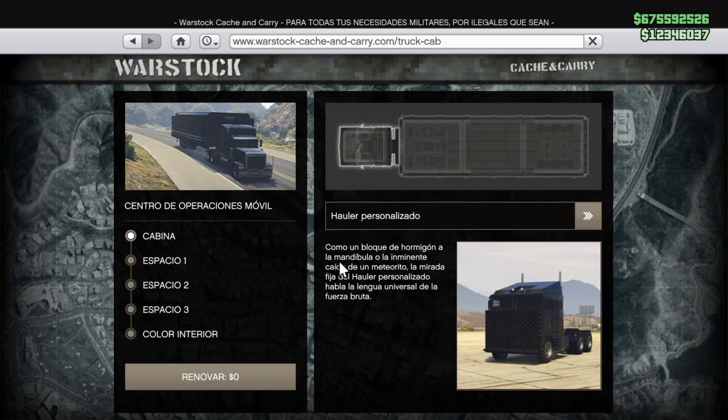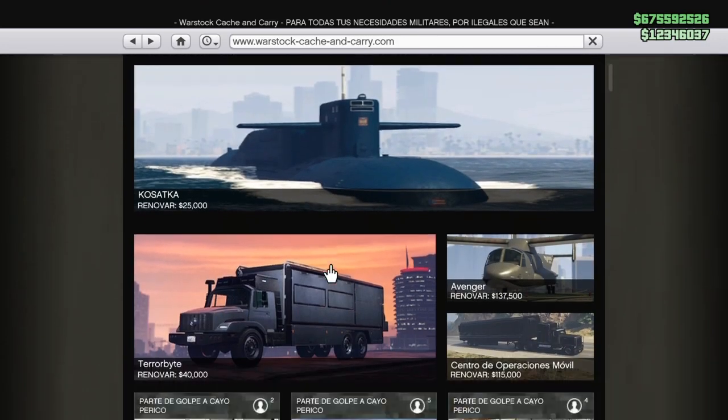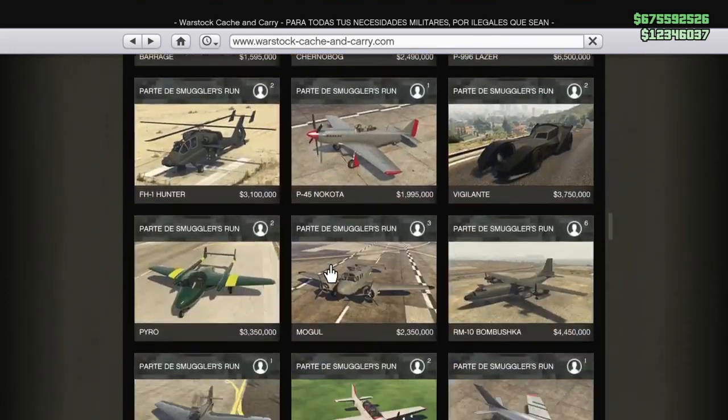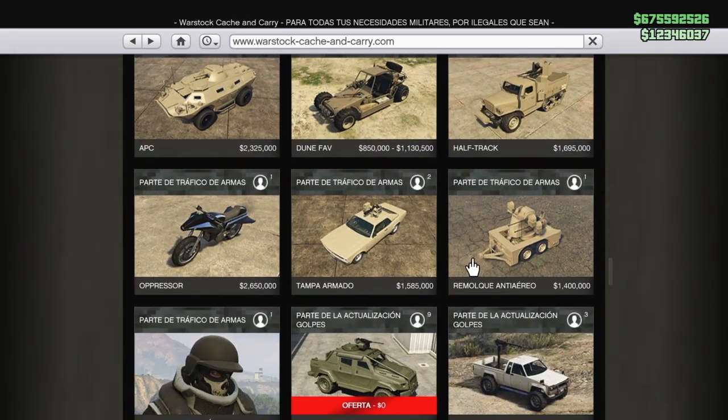Da igual la cabina que tenga. Lo importante para este glitch es que aparte de tener el centro comprado, también vamos a necesitar lógicamente un antiaéreo. Porque lo que hacemos para tener nuestro centro de operaciones modeado es tener un antiaéreo modeado, y del antiaéreo le pasamos las mejoras a nuestro centro de operaciones. Así que si no tenéis un antiaéreo modeado, pues que os lo pase algún amigo o lo que sea.